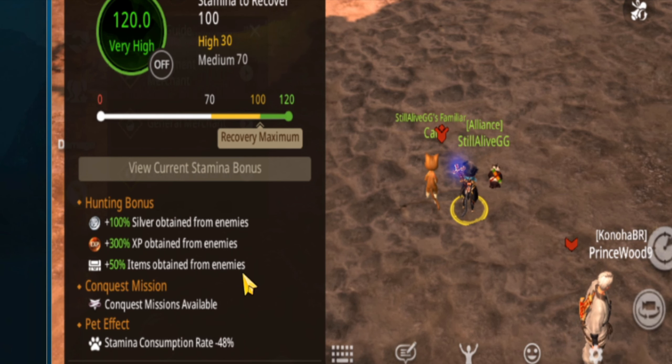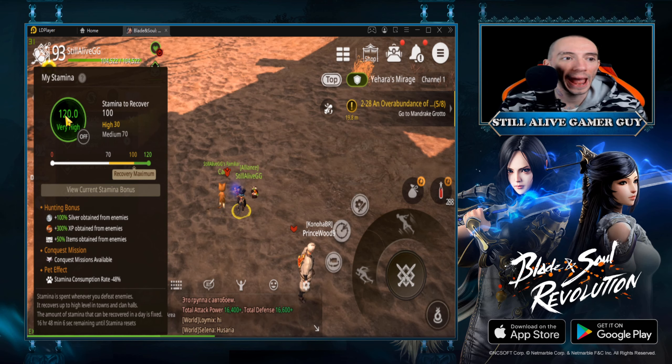If we click over here on 'view current stamina bonus,' this will show you our bonuses. We're going to get 100% silver and extra XP. Now this will go down as the level goes down, as you can see indicated in green, then yellow, then white.